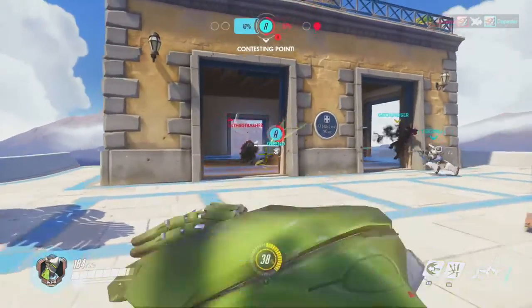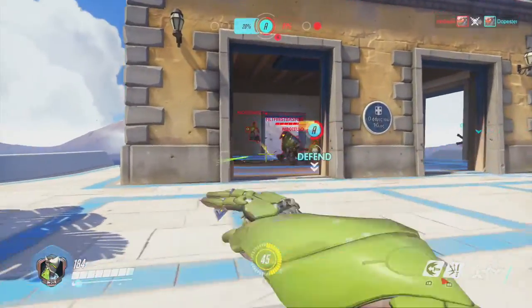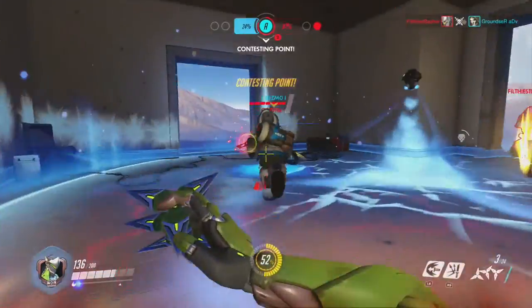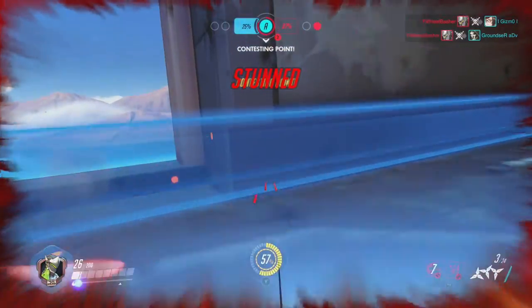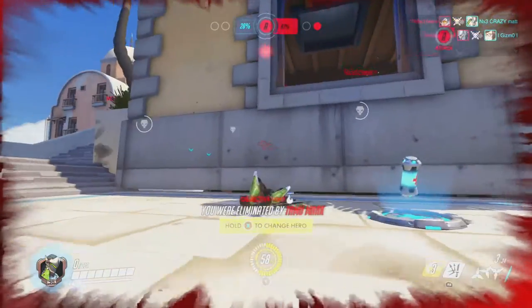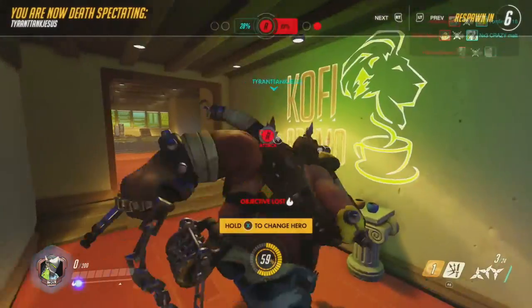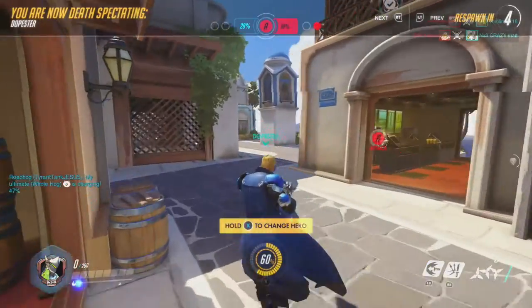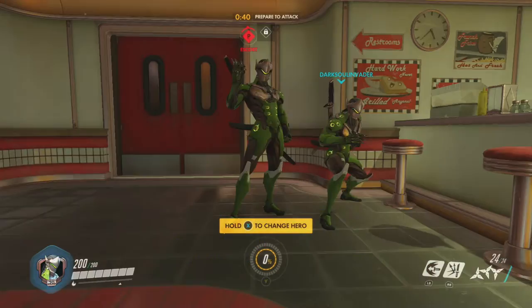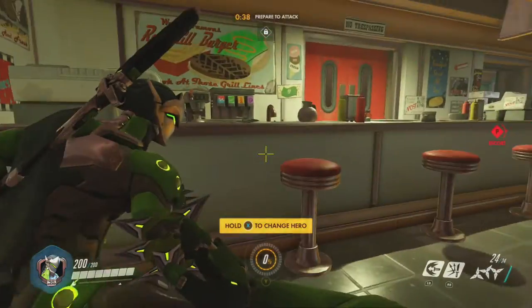Now that we've covered Genji's abilities, let's talk about how to be a good Genji for your team. I always see people using Genji as an offensive frontliner, going head-on at the enemy thinking they can take them on because they're a ninja. But Genji is actually a flanking assassin — he takes out backline damage dealers and out-of-position supports like Mercy and Zenyatta.